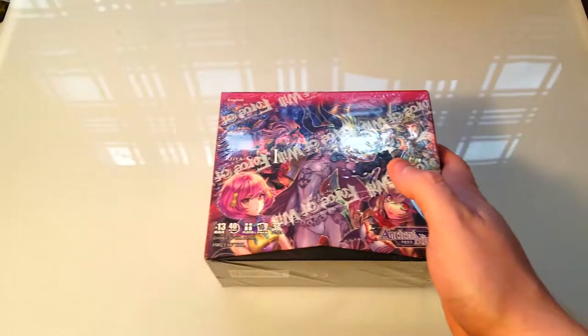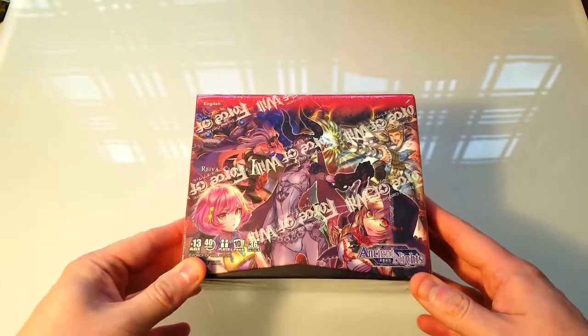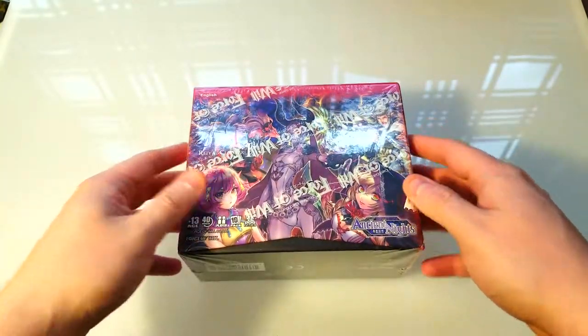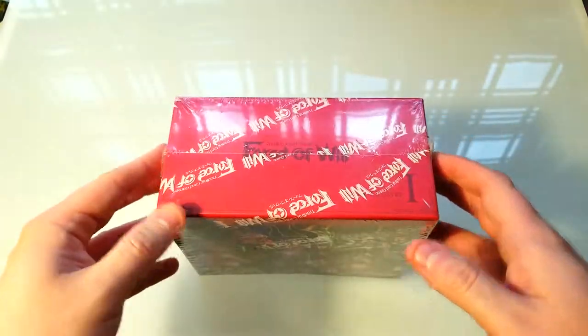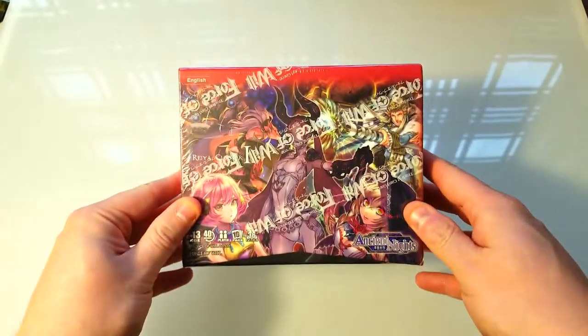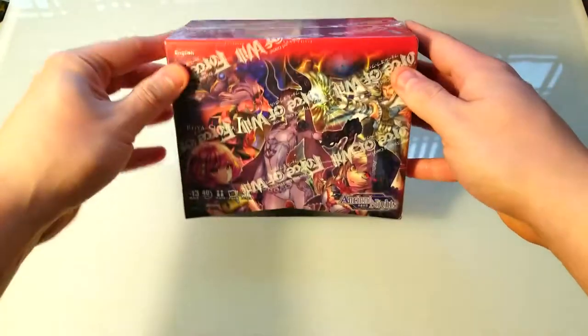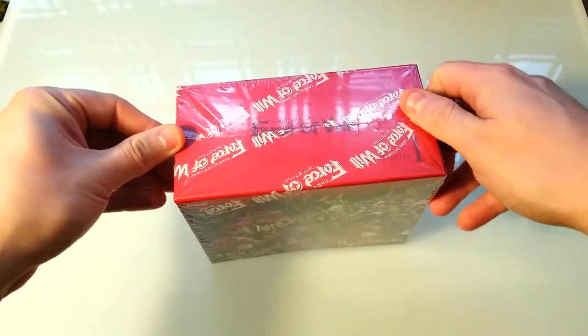Welcome back everybody, it's time to lock down some booster cracking here on this Sunday. Today we've got some Force of Will — I've never opened Force of Will before. This is the Ancient Knights set. Looks pretty cool though; some of these sets have some really cool cards and they're not really worth a ton except for some of the uber rares, but it's a pretty popular series. Let's open this thing up and see what we can find.